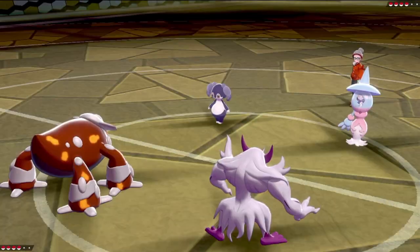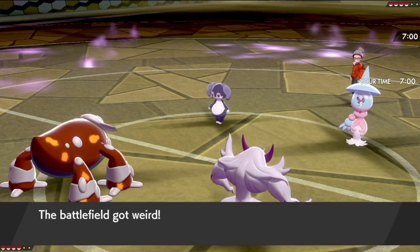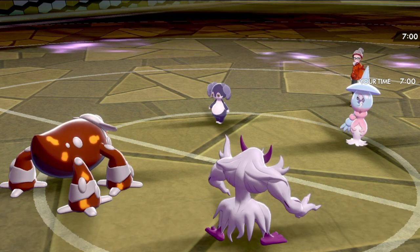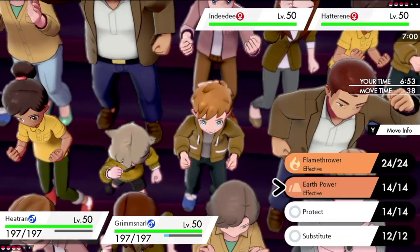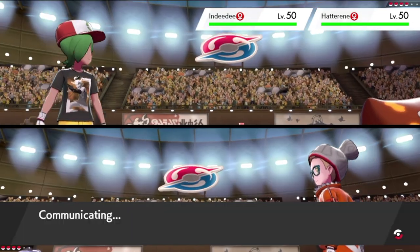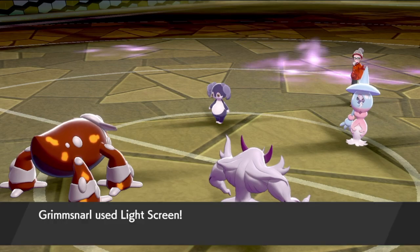Heatran-Grimmsnarl is great against Hatterene-NDD because Expanding Force is what Hatterene wants to click, but it doesn't do any damage into Grimmsnarl because of the Dark-type. I force them to hit Dazzling Gleam if they want to get rid of Grimmsnarl, and Dazzling Gleam is 4x resisted by Heatran. Turn 1, I'm going to let them get Trick Room up — I don't have an effective way to stop it — so I'll get the Substitute up, throw a Light Screen up to cut their damage down, and try to stall out their Trick Room to put on an offensive onslaught to finish the game.